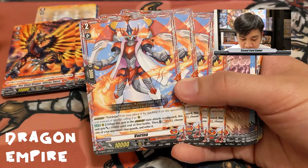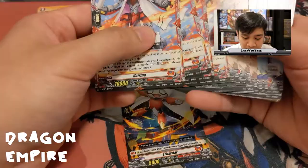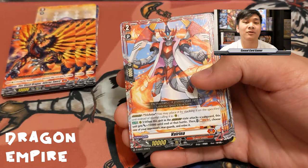The main star of the deck is Virena. Her ability is Overdress Trickstar — you may place her by stacking onto the specified unit instead of normal calling to the rear guard circle. You want to put Trickstar down onto the field first, then call Virena over, because you do not get to activate any of Virena's abilities if she is not in Overdress state.